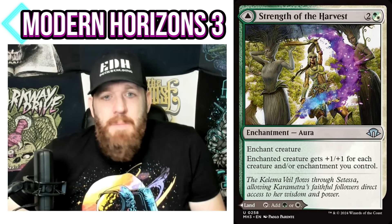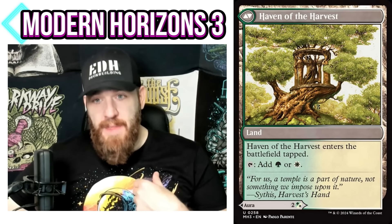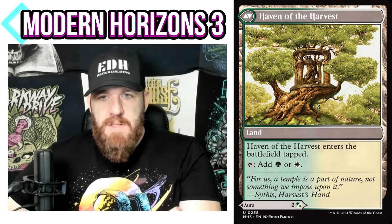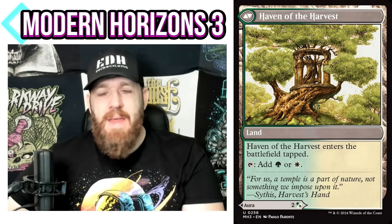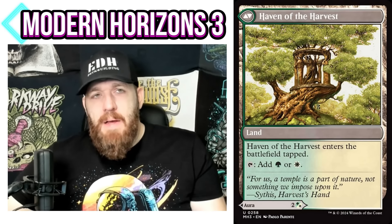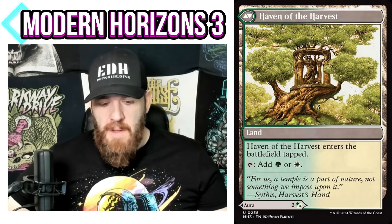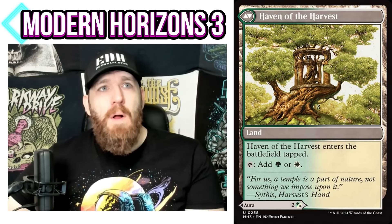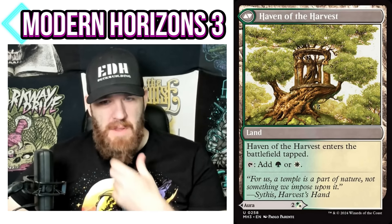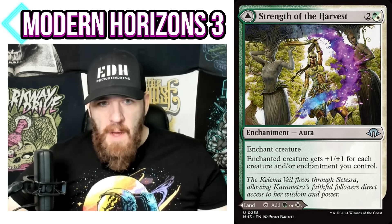Strength of the Harvest is an aura where the enchanted creature gets +1/+1 for each creature and enchantment you control — something you want in every commander game — and on the back it's a white-green land. These are easy slot-ins: you don't need to take out an existing effect; just replace a tap land. Later in the game if you draw it and don't need a land, you just have a fantastic enchantment.